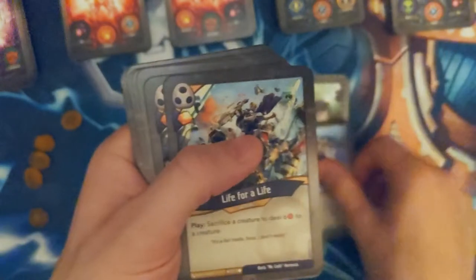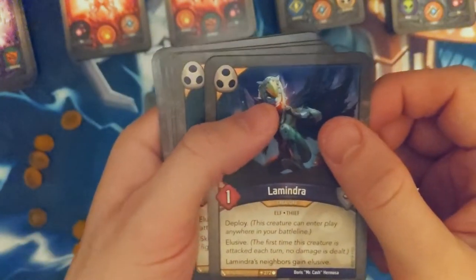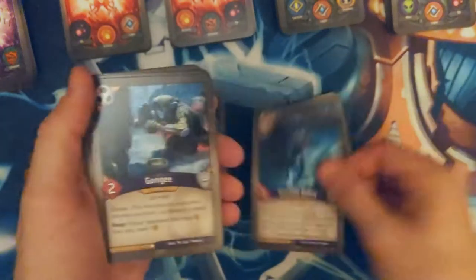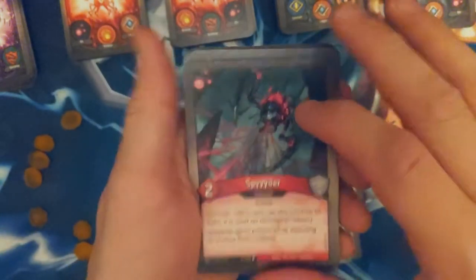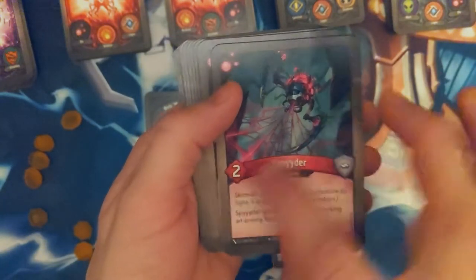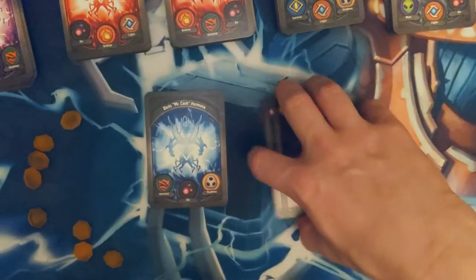Sucker Punch — fantastic. Life for Life — got two of those guys. Lamindra — get my things elusive, that's great. Got her Knuckles bolted in here, Gamgee, Dusk Chronicles. Spider — die so easily though. Two Unlocked Gateways — that's going to be annoying.